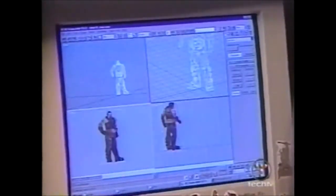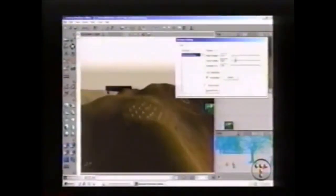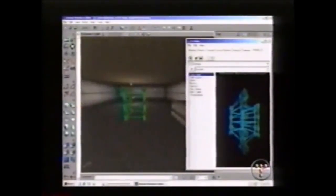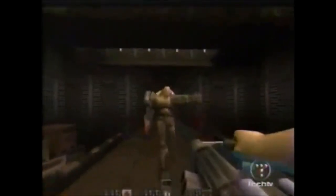Two successful game engines have risen above the pack in recent years. Quake engines and Epic's Unreal Engine are licensed more than any other. Licensing an engine allows the developer to take the backbone of a previously successful game and apply it to their new game — use it as something of a springboard.